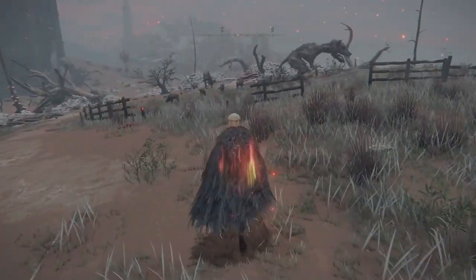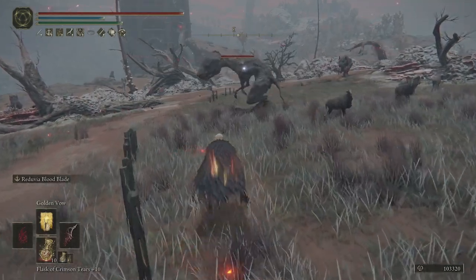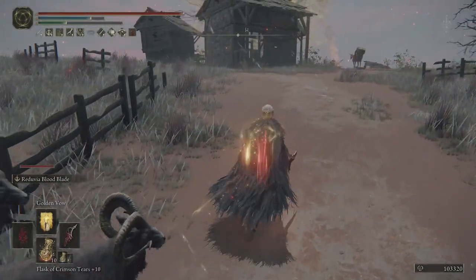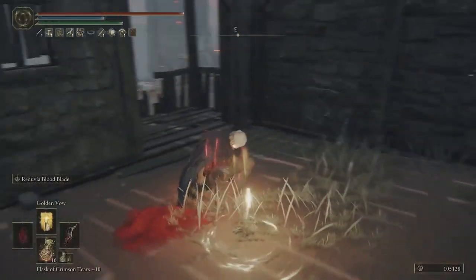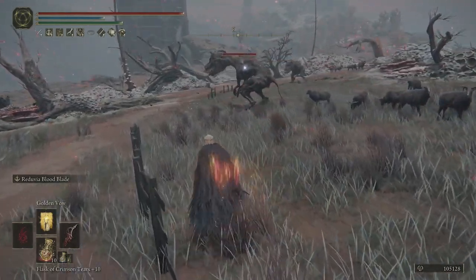This is a weapon you can get really, really early in the game. You get it from down near Murkwater Cave — just outside there will be an NPC that invades you. Kill that NPC and you'll get the Reduvia. It's really, really early compared to a lot of other weapons. And even without Golden Vow, just look at how fast the cast speed of the skill is — and it's a lot of damage. Even at plus nine, for a weapon you can get early, it's good — even just to have in your inventory.